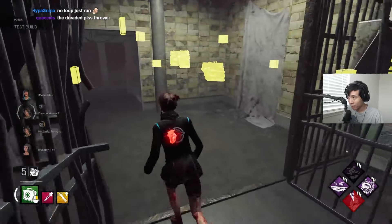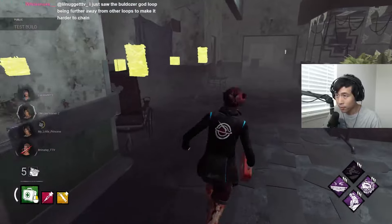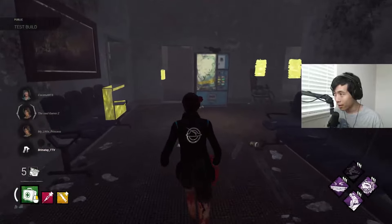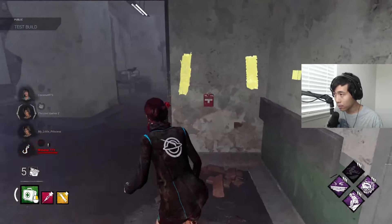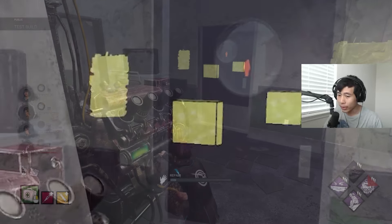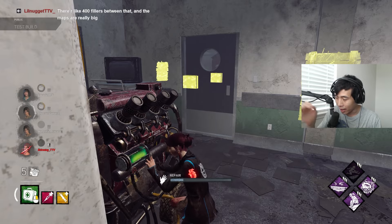He dropped the chase — let's consider that one engagement. Now let's go to the generator and use Fogwise to get a read on where the killer is. He's over there — we can use Fogwise to have perfect knowledge on where he's going, so we can accurately set up a Finesse play.